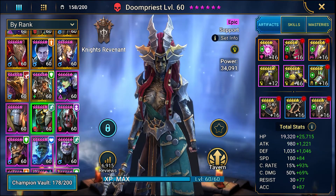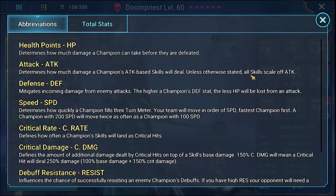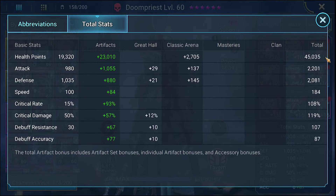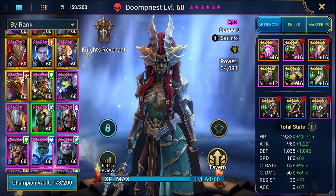Doom Priest is on mostly a broken set just to get her stats, plus a resistance set. She has 45,000 HP, 2,200 attack, 2,000 defense, 184 speed, 108 crit rate, 119 crit damage, 107 resistance, and non-existent accuracy — because she has nothing that needs accuracy, so don't put any on her.